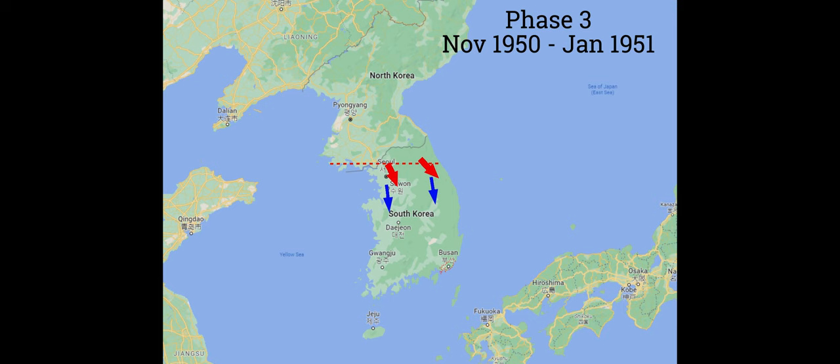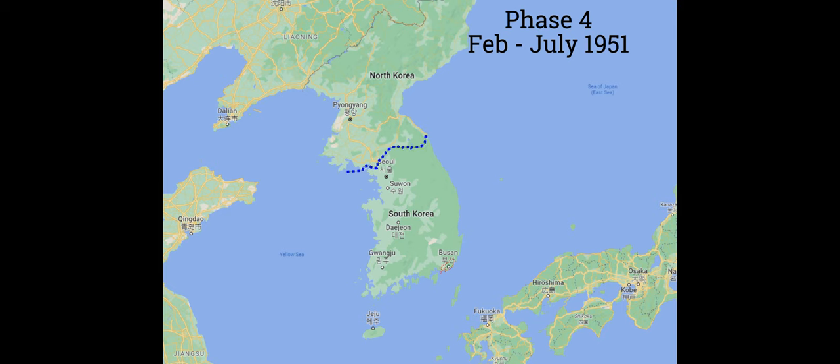And this is when Phase 4 started. Because finally, resistance stiffened south of Seoul, and in the spring of 1951, US reinforcements first stabilized the line and then counterattacked the overextended Chinese forces. The net result of a series of offensives and counteroffensives was that by July of 1951, after a year of fighting up and down the peninsula, the front line was more or less back where it started and where it continues to be today.